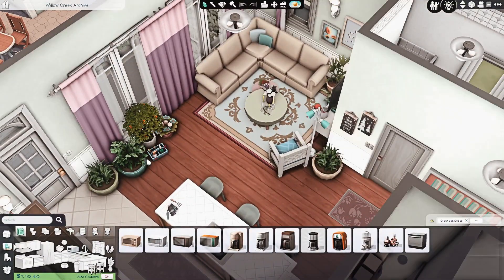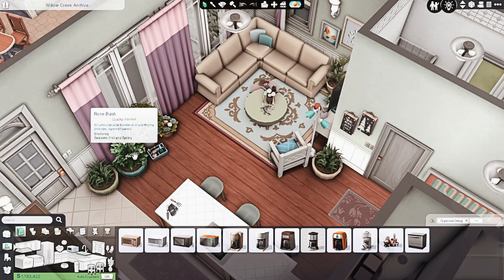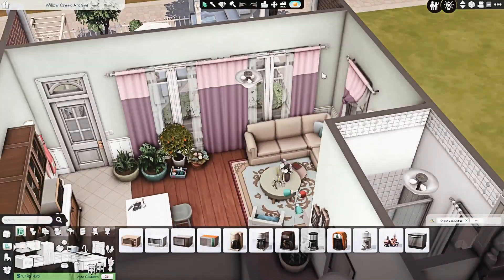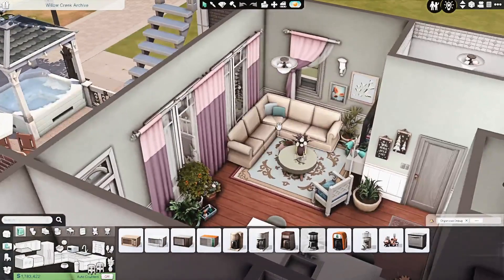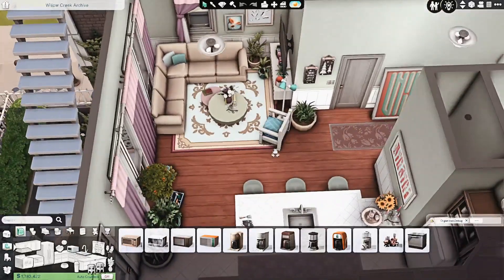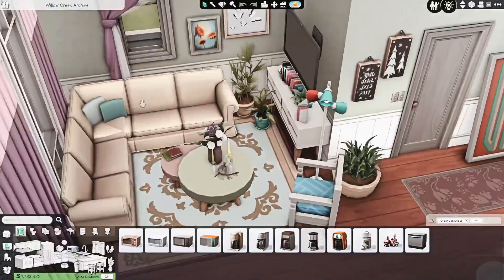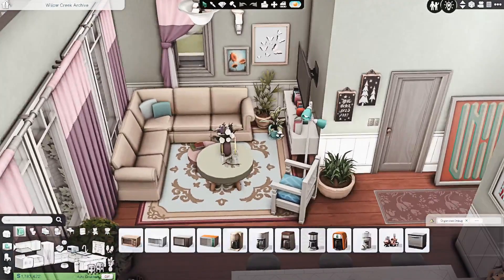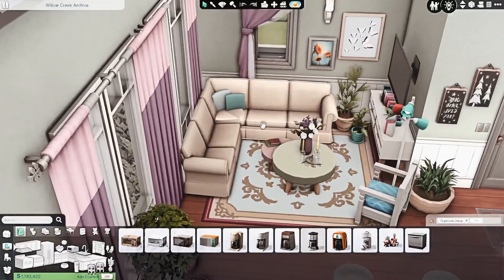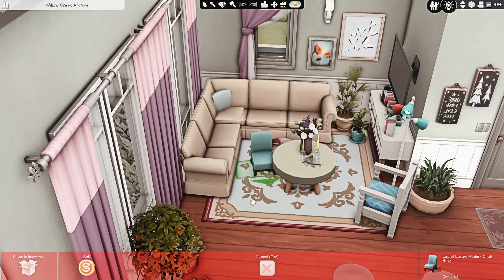I tried to decorate the kitchen to make it look a little more cutesy and colorful. We also have a couple of planter boxes where the Sim would grow some flowers inside. I used some pink curtains to add a little bit of color. We also have a little living space — they don't have a dining table, just some bar seating.